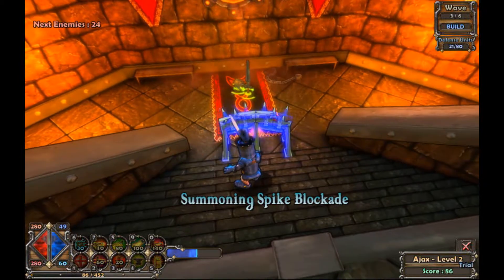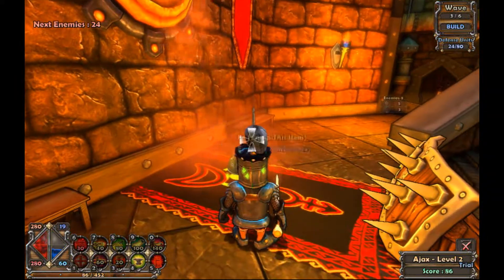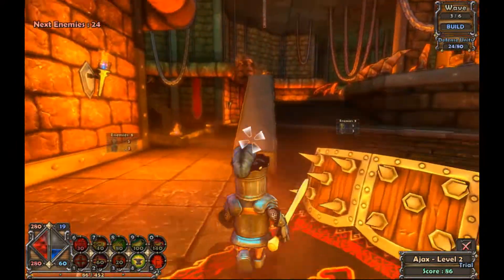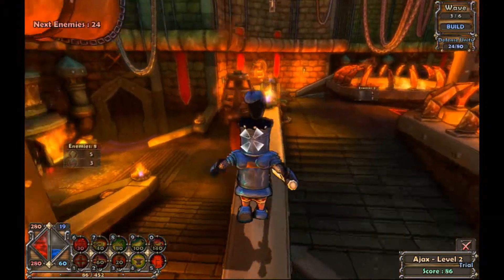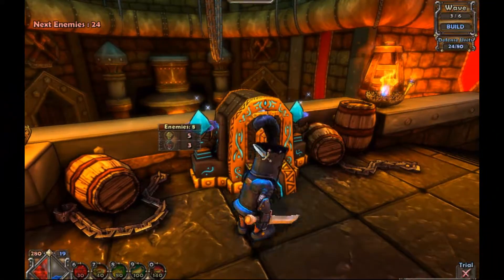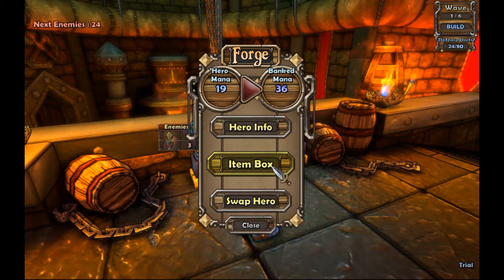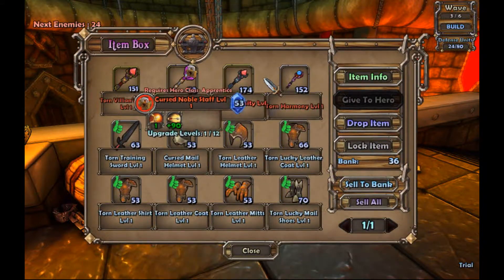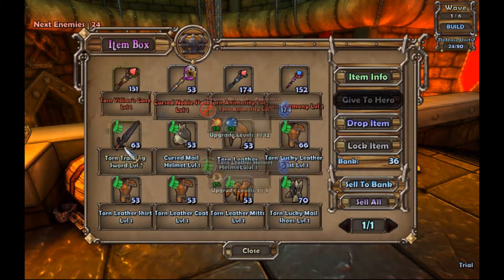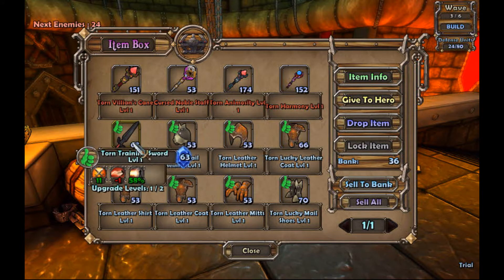Oh, some items — let's go check that out. You can either equip them instantly, which is good, or put them to your item box which you can check out here. You can check everything out here — hero information, item box, everything. This is all the items from all characters at once, so this seems good.